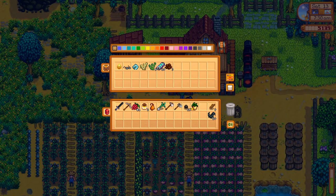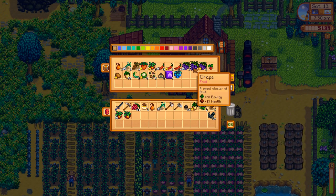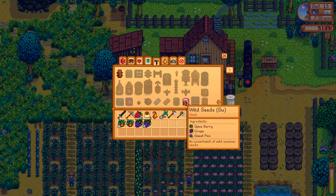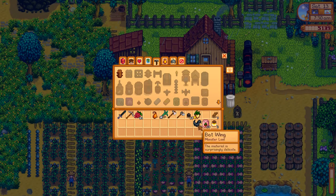We'll bring these poppy honey with us to sell to Pierre. And how many seed packs can we make? Two, it looks like. Between the honey and the seed packs, I bet you that's enough. So we'll sell these to Pierre.